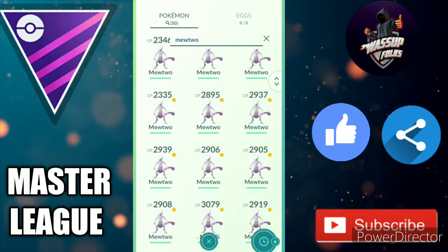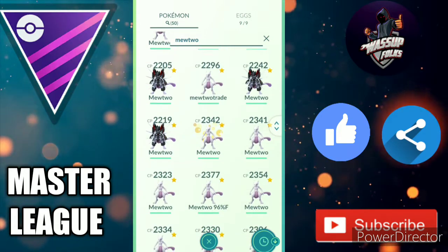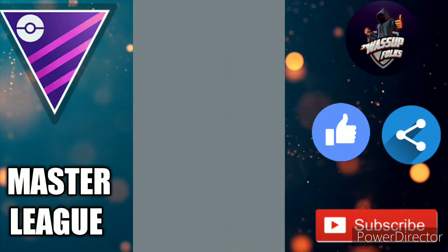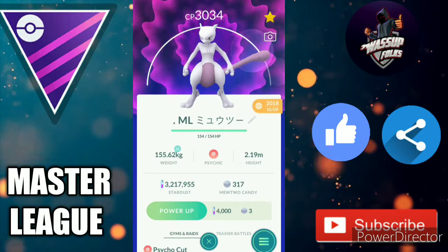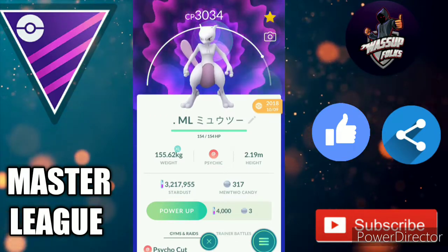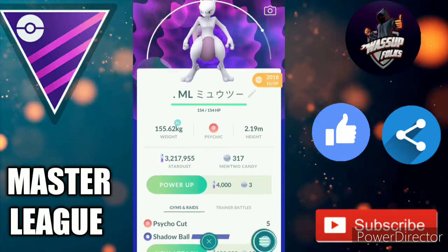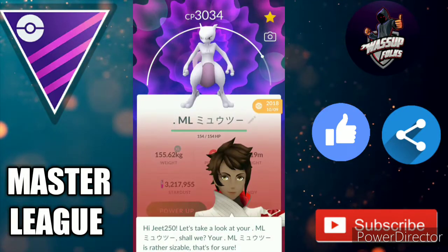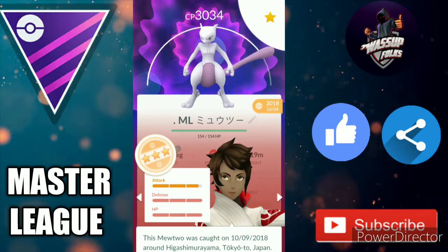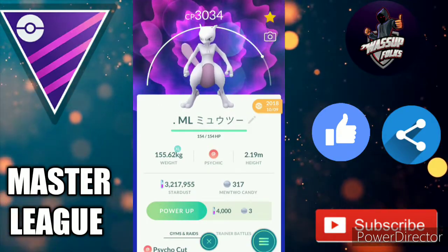I have 50 Mewtwo candy. I'll evolve — I mean power up — the 98 IV Mewtwo. Here it is — the 98 IV Mewtwo. I'm gonna power up this Pokémon maxed out and unlock its third move. The IVs are 14/15/15. This Mewtwo is going to be awesome — what do you guys think? Please comment down below.